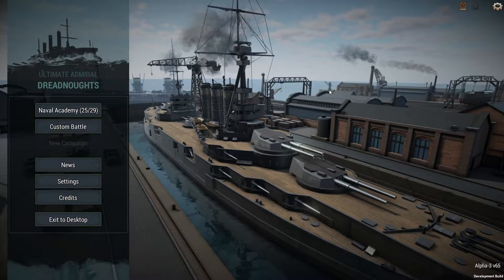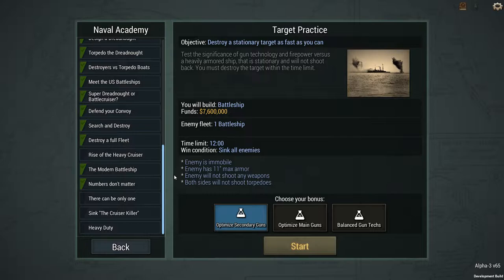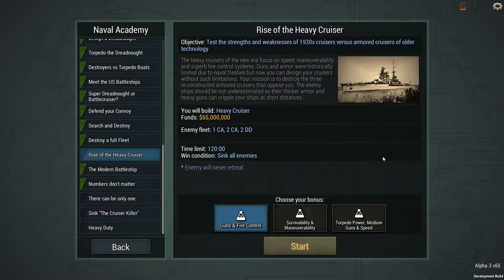Hello, this is Alekius and welcome back to Ultimate Admiral Dreadnoughts. Back in the Naval Academy looking at one of the new scenarios, Rise of the Heavy Cruiser. Test the strengths and weaknesses of 1930s cruisers versus armored cruisers of older technology.